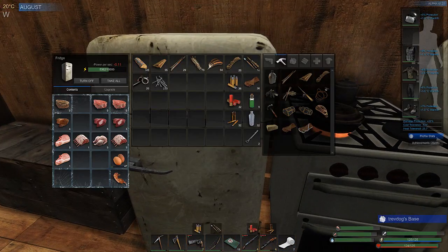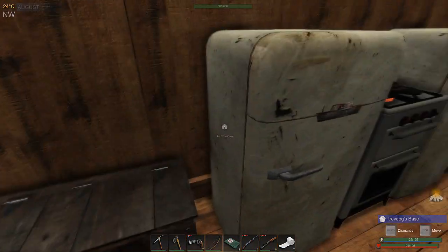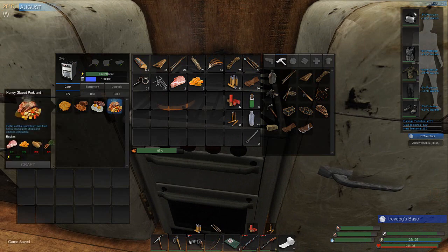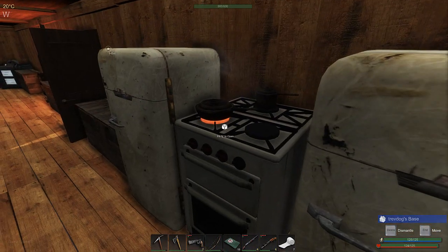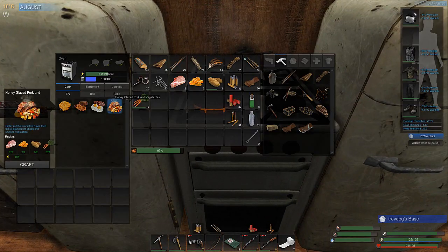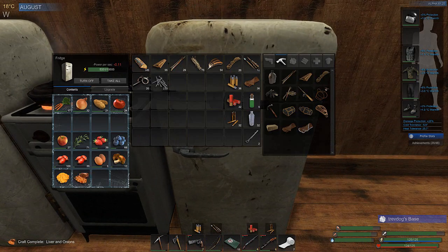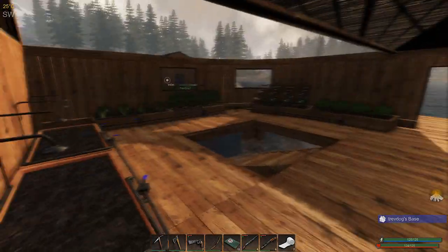We're almost done. We need two porkies, two honey - we're not going to be able to make that very often. What else? Two potatoes and two carrots. And then we can finally make one of these - awesome. The liver and onions, we'll grab that and put it in the fridge. Oh man, they look good. Making myself hungry now.